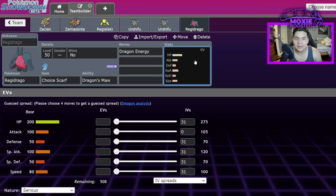Dragon Energy is basically Dragon-type Water Spout or Eruption. With Dragon's Maw, a Choice Specs or Choice Scarf, the damage output is incredible — it gets weaker as HP drops but it's still so strong. Yes, you can switch in a Fairy type or Tapu Fini to make it useless, but not every team has Tapu Fini, and whatever's next to it will get blown up anyway. It's one of the best-designed Pokémon stat-wise from Gen 8.